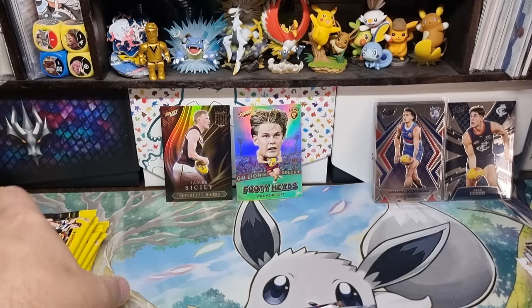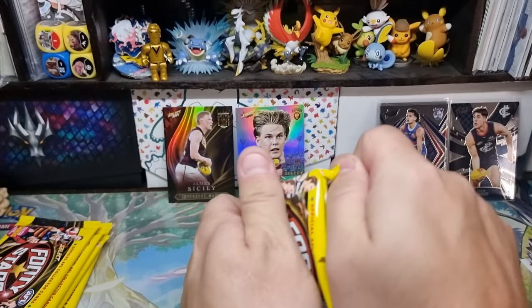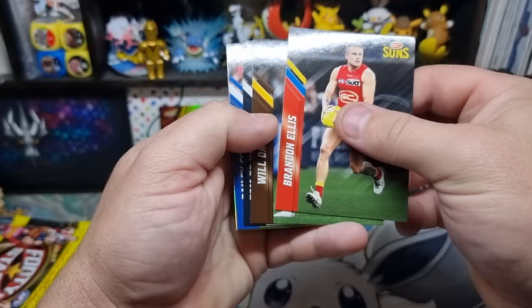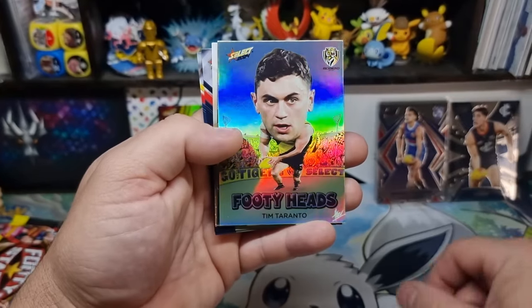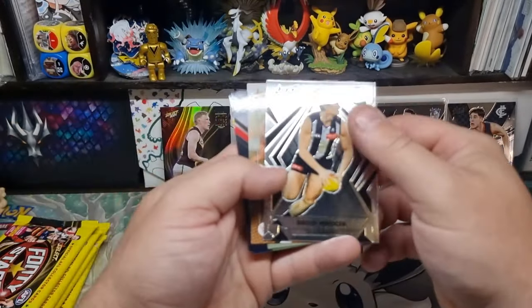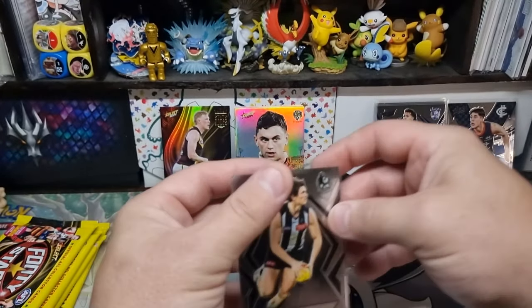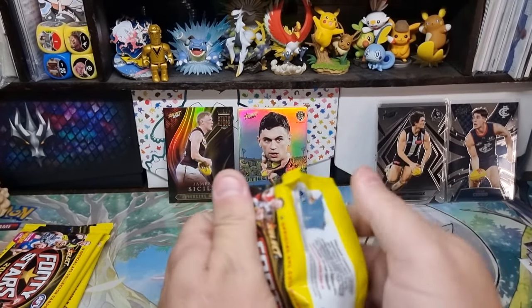So we've got five more left, so you can improve this pretty quick. They're putting so many inserts in this, it's going to be hard unless you buy a lot of boxes or just search for them on eBay. We've got another footy heads — Tim Taranto. Then more check. Mihorsek — not familiar with how to say his name, because I think they just call him Brody. They do that sometimes and it makes it very hard.